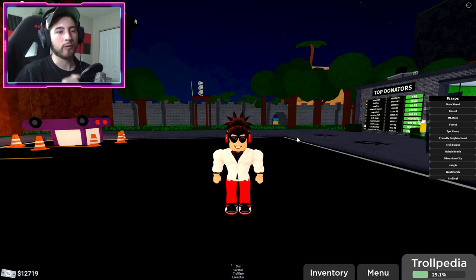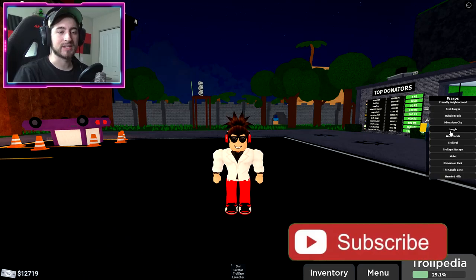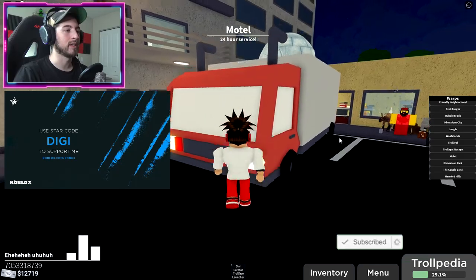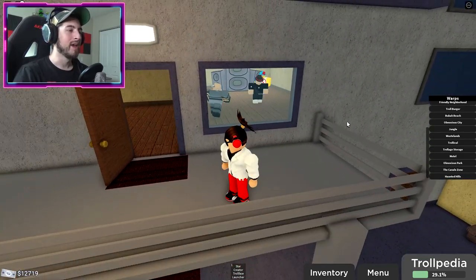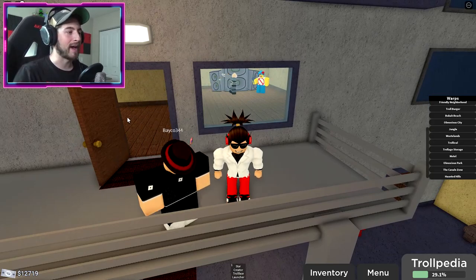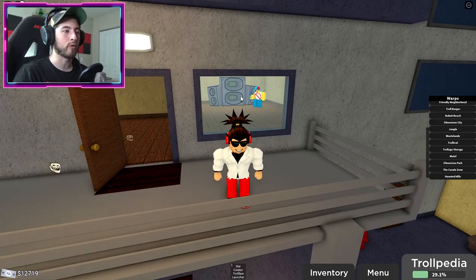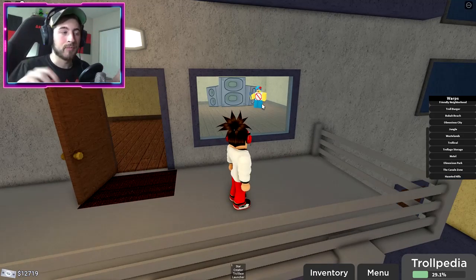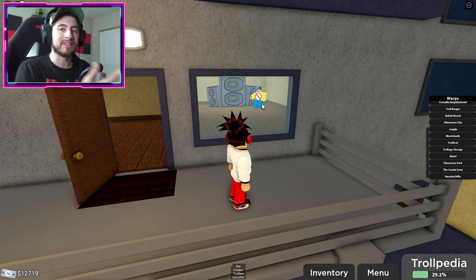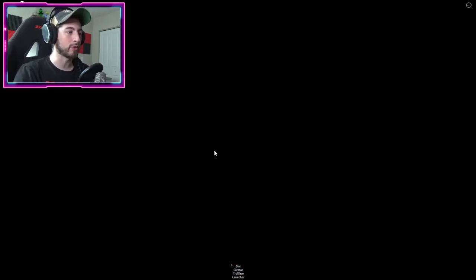To get Troll L first, you'll need the site badge. Head to the motel, get on top of the truck, and go towards this room. If you don't have the site badge, walk through this door and walk over to the Boyfriend Friday Night Funkin character — you'll do a mini game. Once you've done that, you'll get the site badge. Come back here and walk through the door.